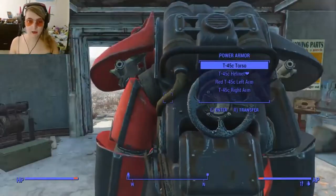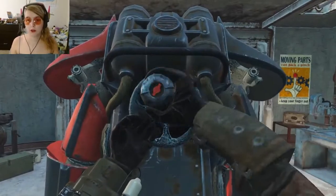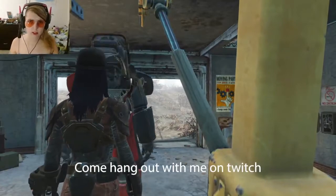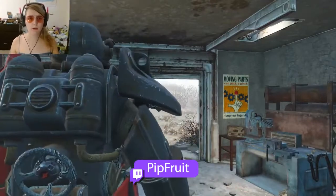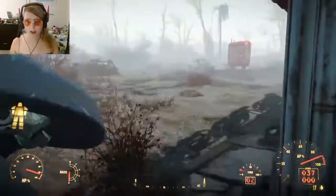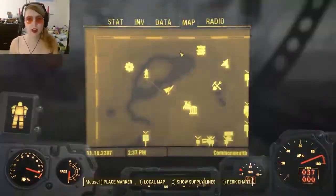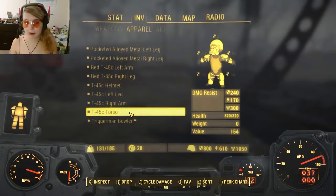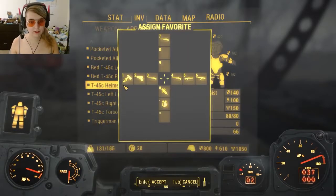The last couple of streams we've been working on the National Guard Training Yard. Last time I was there, I died, went back, and as I was rewatching the footage - because I do edits of everything I play and put those on my YouTube channel - I found a full set of T51 power armor that I was going to come back for, but I forgot to grab the fusion core out of the back of it when I respawned.